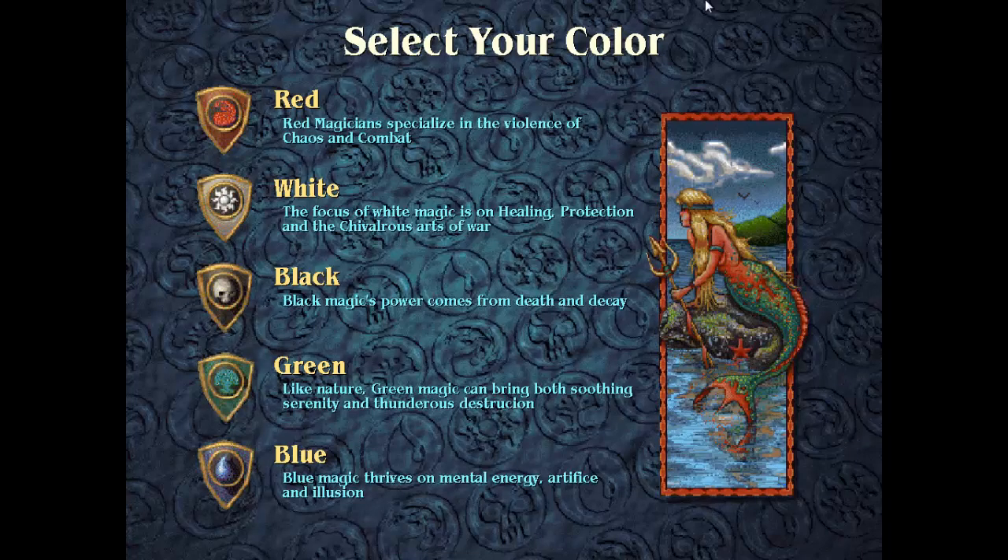Now we can select our color. Magic basically centers around wizards dueling each other, knocking each other over the head using a stack of cards. Every spell, magic, creature — whatever — is centered around a color, a theme. And we can select the main color which we want for our game.